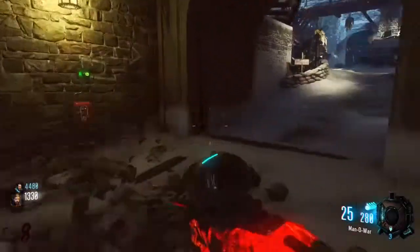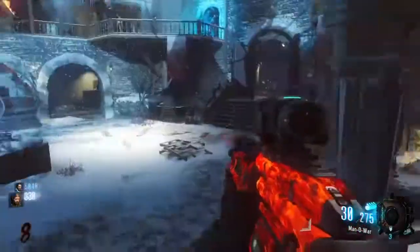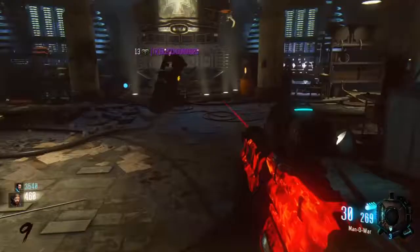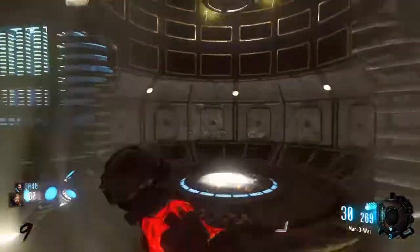There's one in Samantha's room in the toy box — sorry for the error in the footage but just hold square on it. Then go up here next to the church and hold square on it. Go down to the teleporter on the right and there should be a sink — hold square on it.